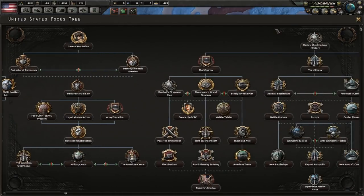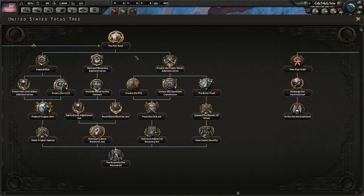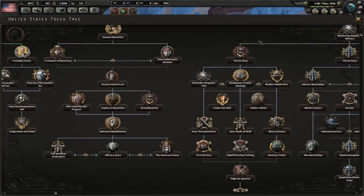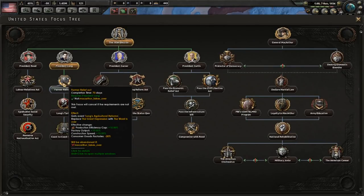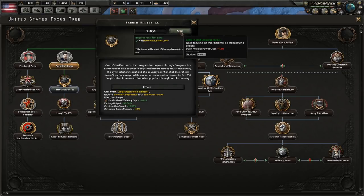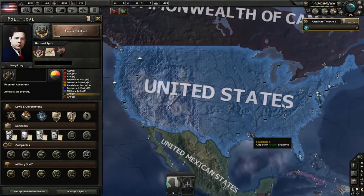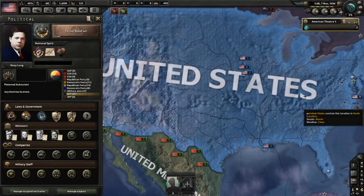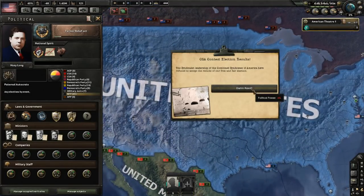There are no other focuses available to you at this time, because they require either the Civil War to have been avoided or to have started. So for now, we're going to put Long's Agricultural Reforms as our national focus. There's no American Union State yet — there's still just the United States with Huey Long as President. The Combined Syndicates of America are going to have a problem with this election result, and you'll lose some political power over it, but that's par for the course.